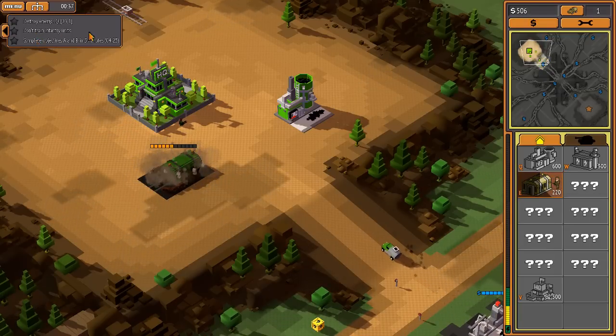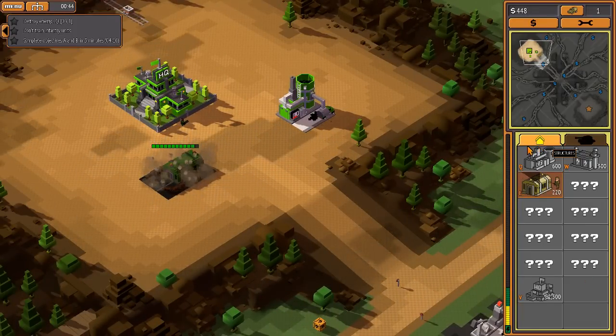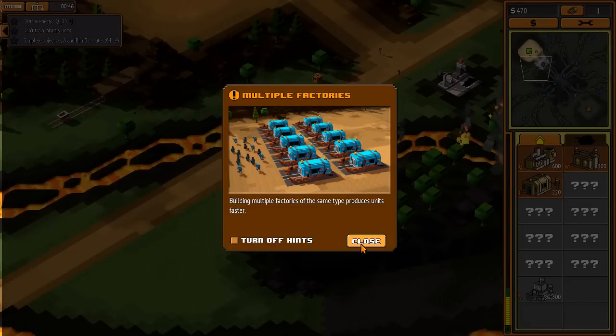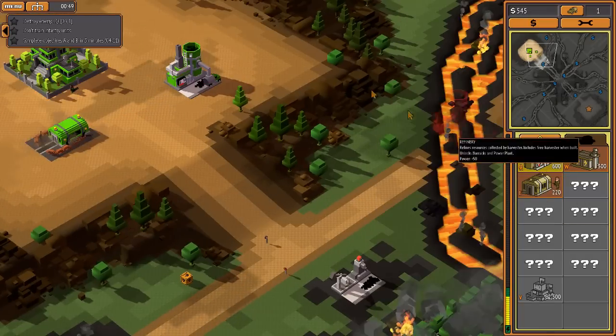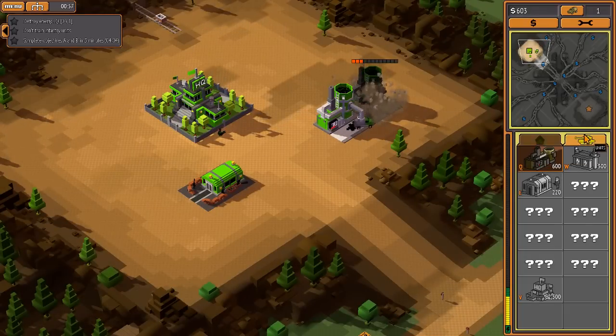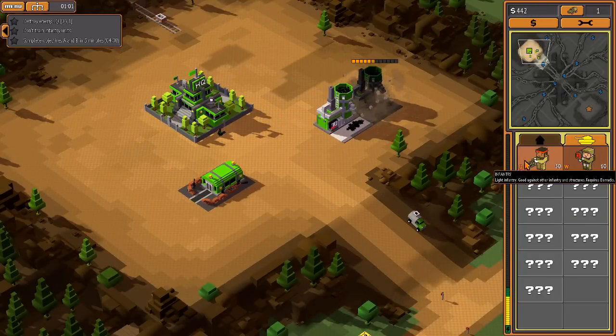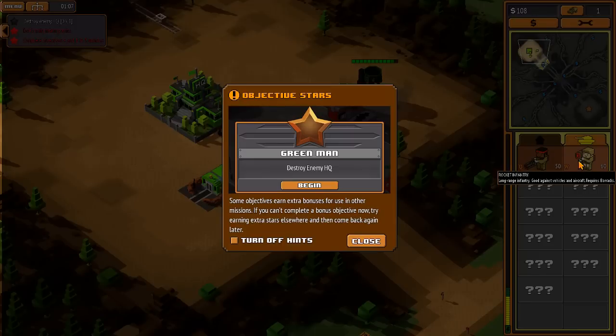Building multiple things simultaneously increases your production speed - gotcha. Looks like I've got a limited amount of space. We'll build a second refinery since it can only make one thing at a time. Wait - don't train infantry units. I think building this rocket launcher throws me back to the beginning, but there's no way I could have beaten it anyway since we haven't unlocked tanks yet. Some objectives earn extra bonuses for use in other missions.